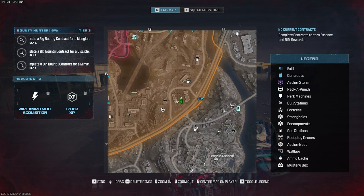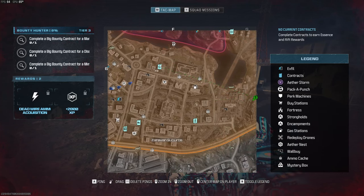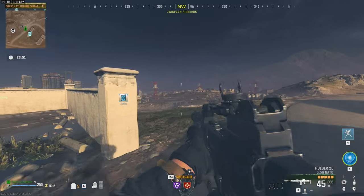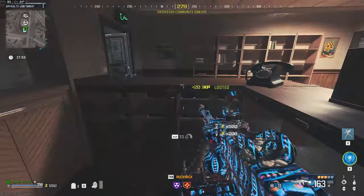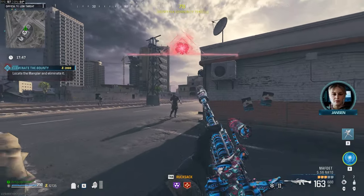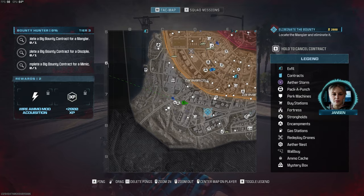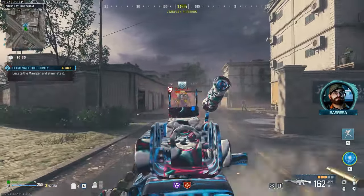Complete a big bounty contract — from a mangler, then for a disciple, and then for a mimic. So I'm going to try because I feel like I've seen mainly disciples in tier 2. Let's try one in here and see if I can get a disciple in the first pull. Mangler — mangler is one, right? Mangler, okay. Gone.